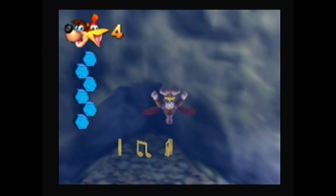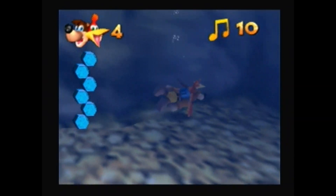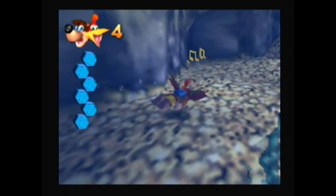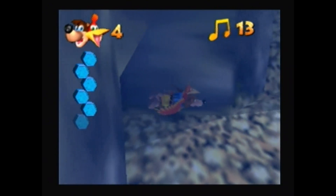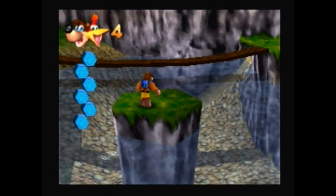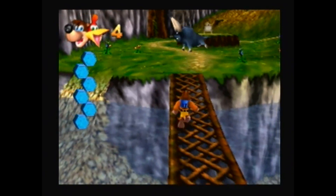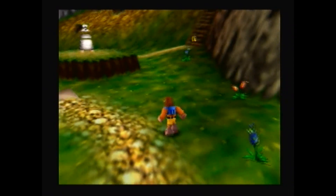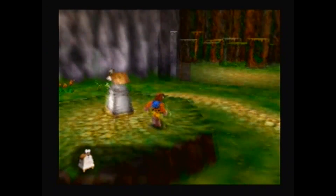This is the first world, so everything is going to be very easy and quick to get. The notes are essentially the coins of Banjo-Kazooie and we want to collect a hundred of them in each world. There are a hundred in each of the nine worlds total, and there are a lot of note doors — the game is designed so you have to collect at least some notes in every world.